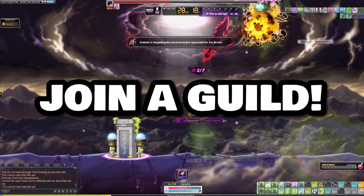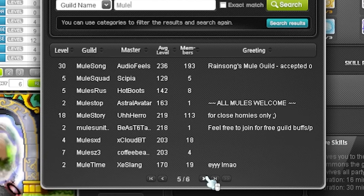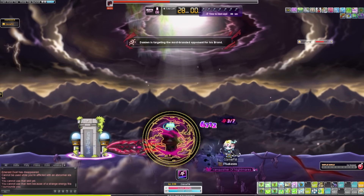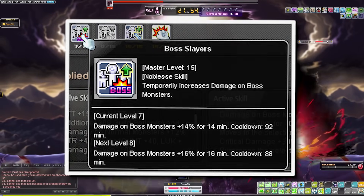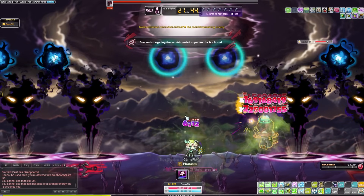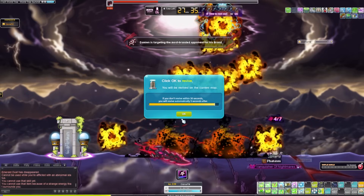This brings me to my next point: join a guild. Not only are you going to get passive buffs, but you're also going to get guild skills. These guild skills and passive buffs are going to make your boss runs so much faster. One tip with guild skills — do not use all of them. Make sure you are cycling your guild skills every single week. One week use your crit damage guild skill, and the next week use the damage guild skill. This ensures you will at least have one guild skill up every single time you do your boss run. Nothing sucks more than logging on and having absolutely no guild skills for the week.